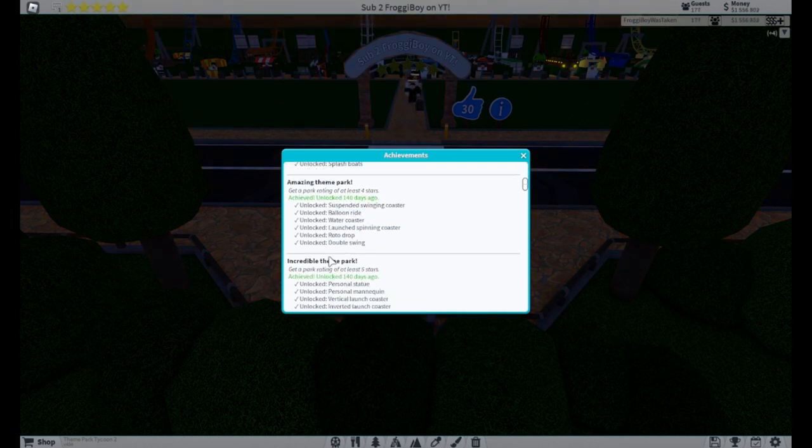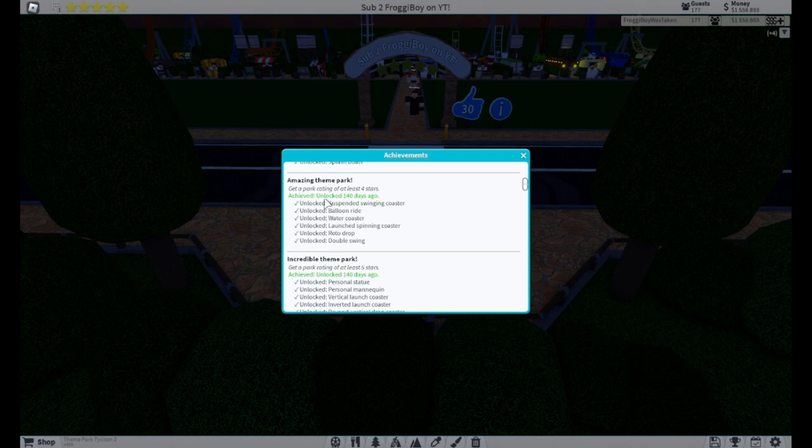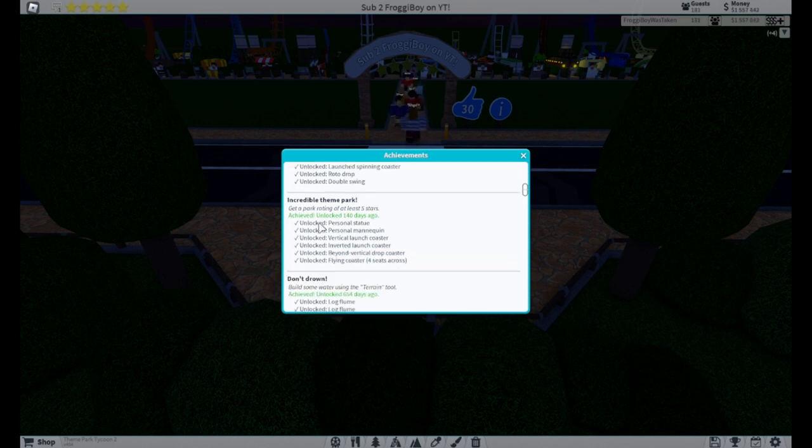For getting a rating of four stars, you will unlock the Suspended Swing Coaster, Balloon Ride, Water Coaster, Launch Spinning Coaster, Roto Drop, and Double Swing. And for getting a rating of at least five stars, you will unlock the Purcell Statue, the Corkscrew Lanarkin, Vertical Launch Coaster, the Unvertical Drop Coaster, and Splash Boats.